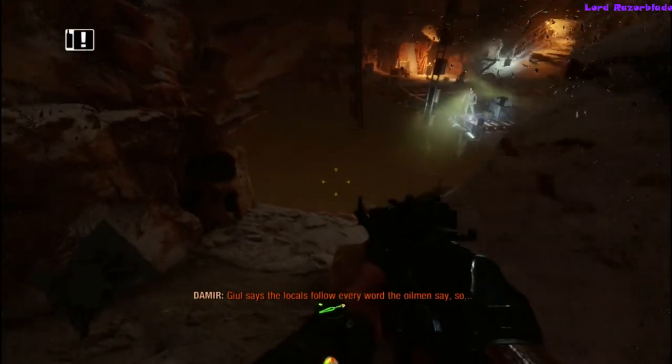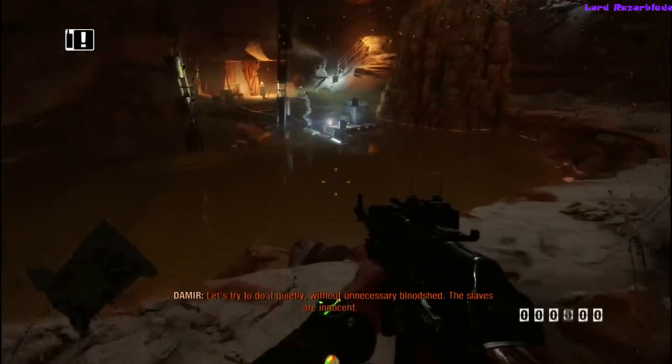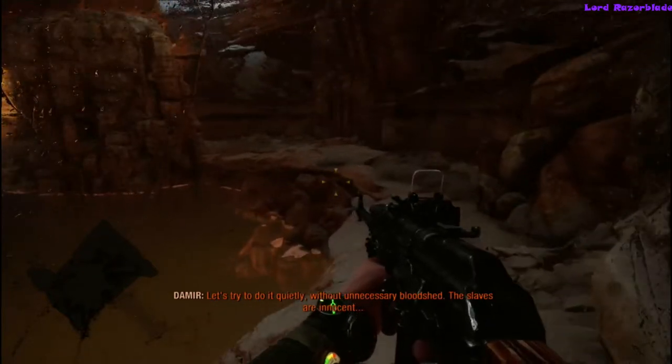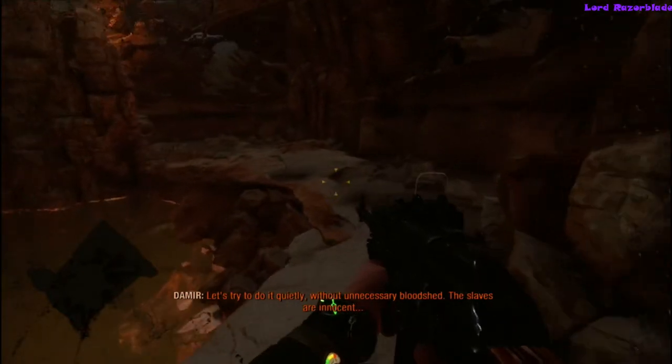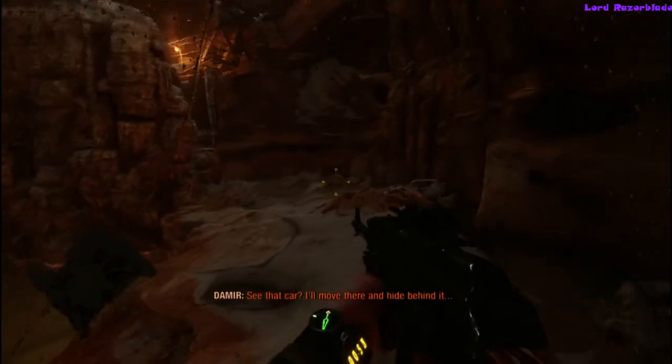Once you see this room — top left of the map — once you come in here with Demir, there are no enemies at all until you get to this area. You'll see a little lift over to the left-hand side with little buckets on it. That is your objective — get on that lift.